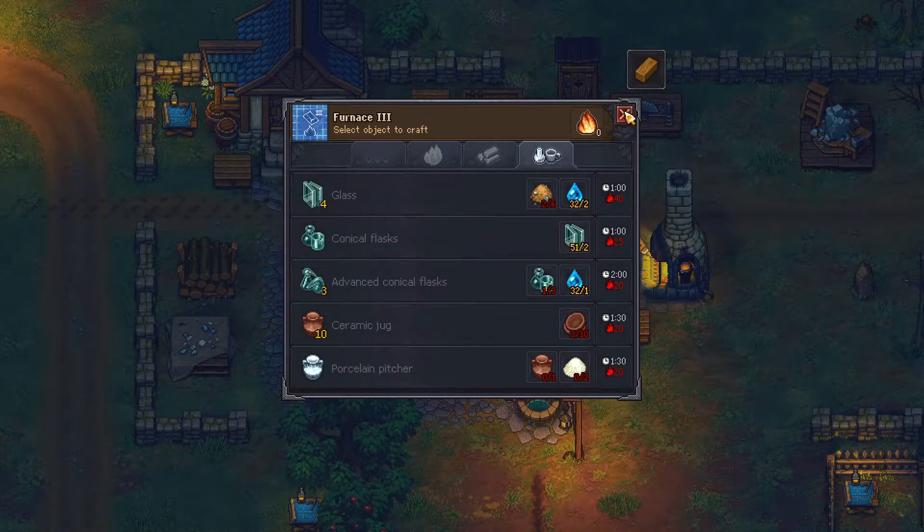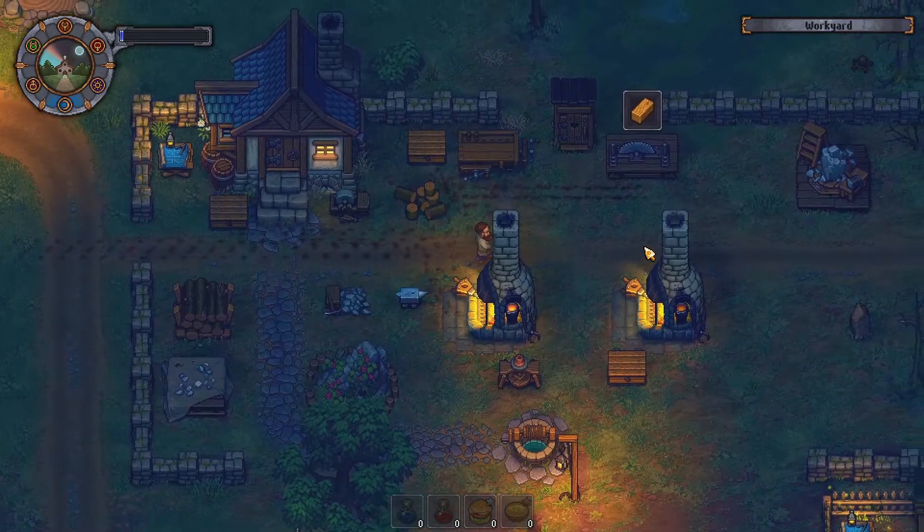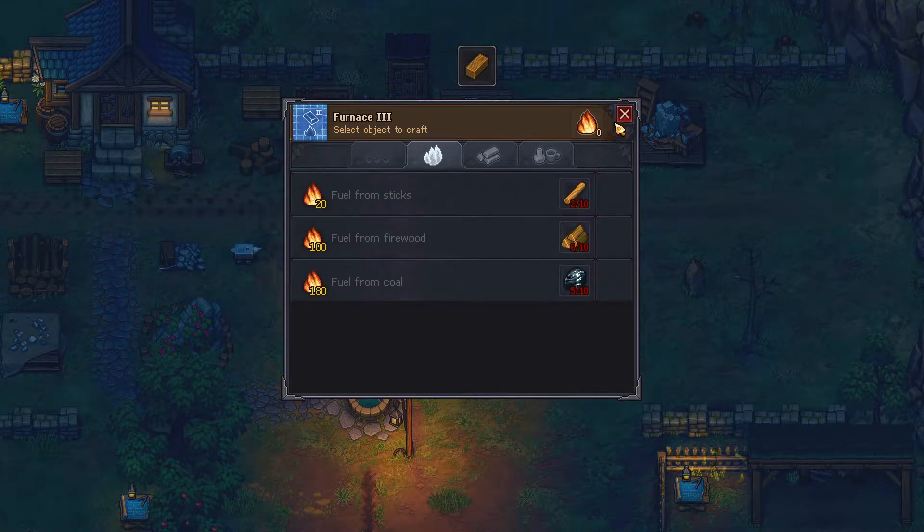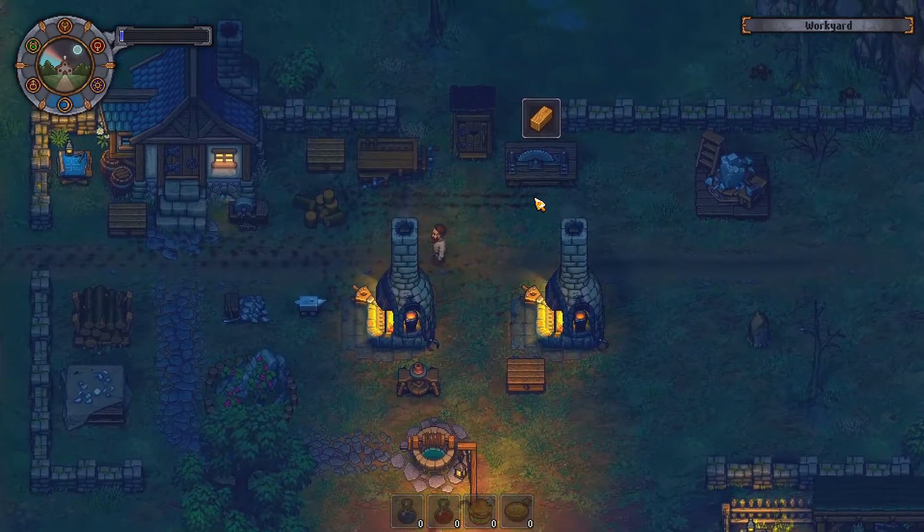Conical flasks — oh, that's true, I have to go get coal. I can't make some at this one either. I don't have any; let's make some firewood.